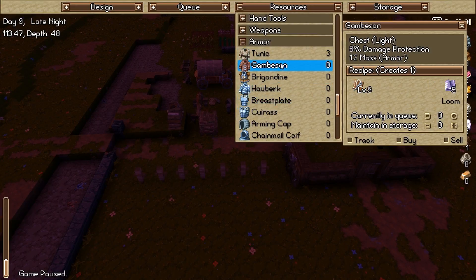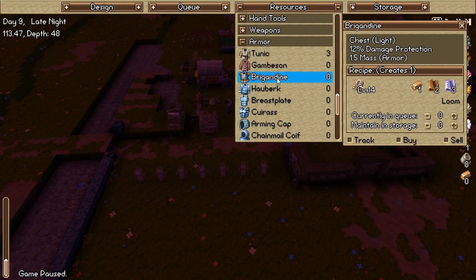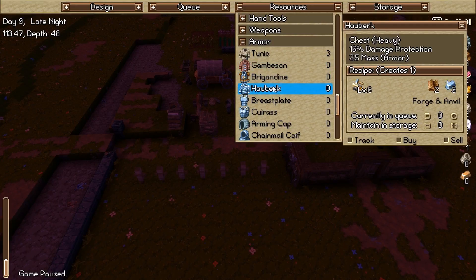So we went from tunics to gambesons — we've got three people wearing gambesons over the tunics, that's perfect. Brigandine comes next, except we need level 14 and we need some of these materials. But I kind of want to move out of light armor into heavy armor for some people. Keep our infantry in heavy armor, keep everyone else who's not infantry in light armor. That's what I was thinking of doing.